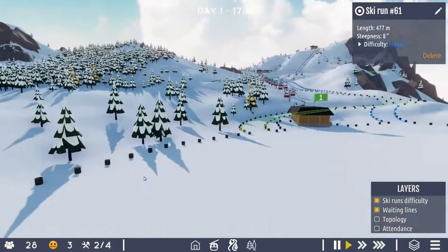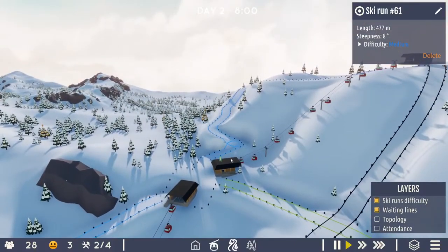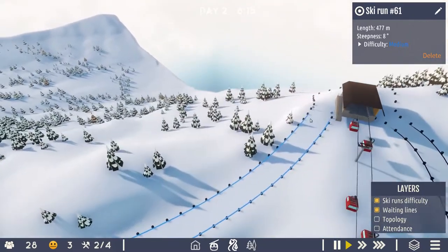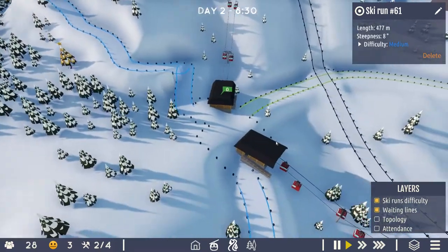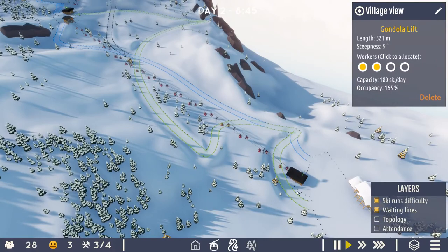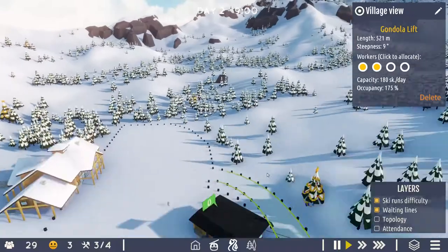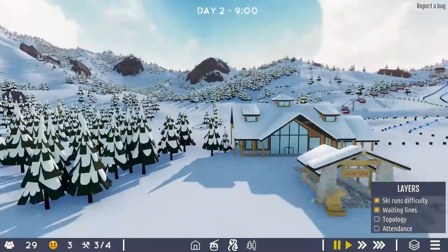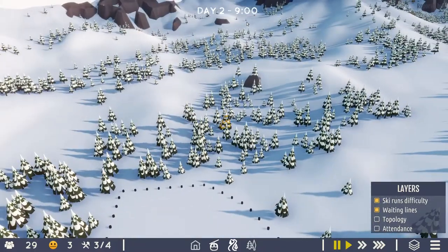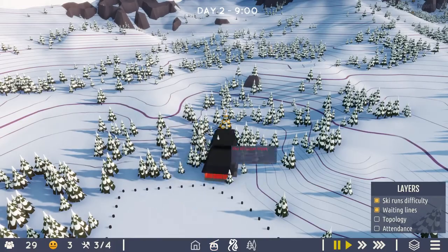I've got 28 people in the resort — presumably most of them are inside my gondolas at the moment, which is why I can't see any of them. I'm trying to get an idea of what sort of skill level the people in my resort are. One person turns out to be an expert — so maybe I shouldn't assume they're mostly beginners. I was going to say I'll build some more bunny slopes over here in this nice flat area, but let's do that anyway because it seems like a good idea to have plenty of beginner slopes around.